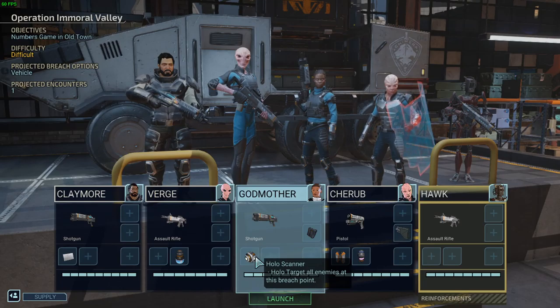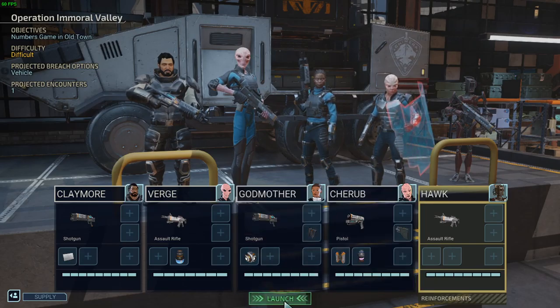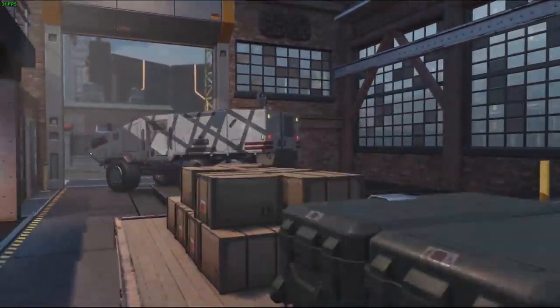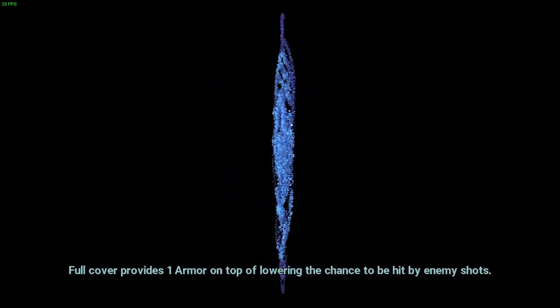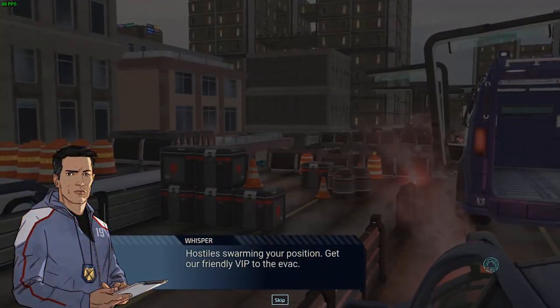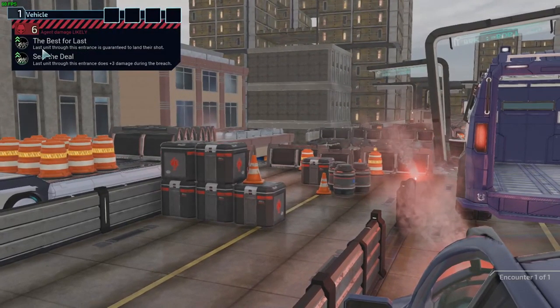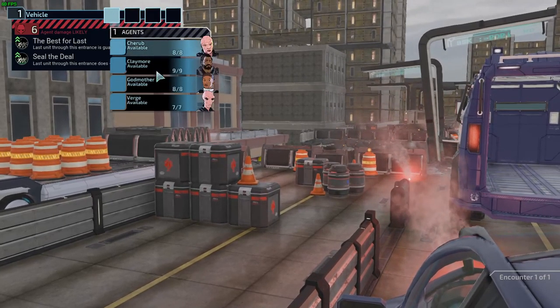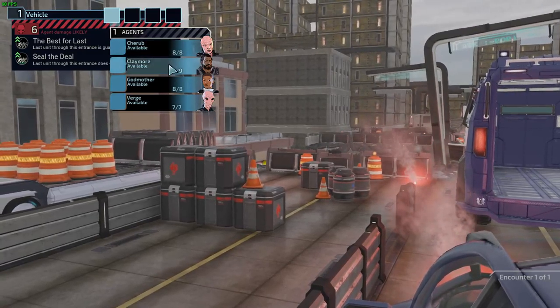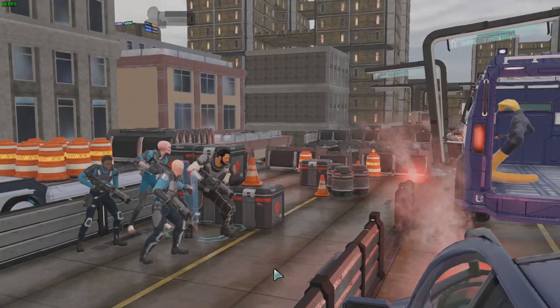If we're lucky, we can reach an endangered VIP before hostile forces arrive. Our goal is to extract the VIP before hostiles can overwhelm the position — get to the evac and get out. Okay, so this is a VIP rescue mission, which is pretty cool. We got everything we need right? Medikit, he's got the holoscanner. Claymore — oh, we already have a breacher, so that's fine. All right, let's go.